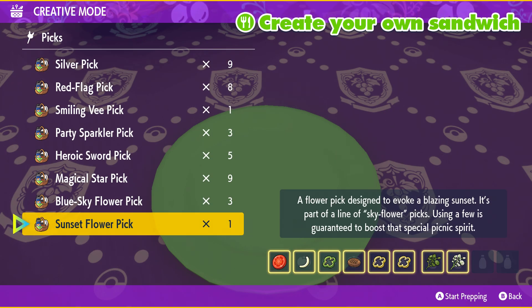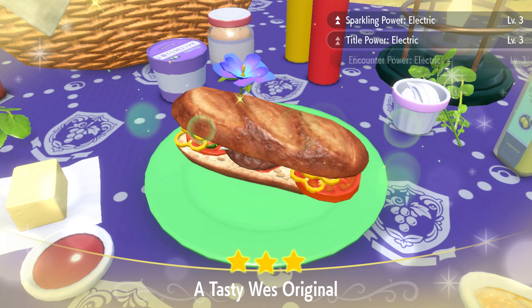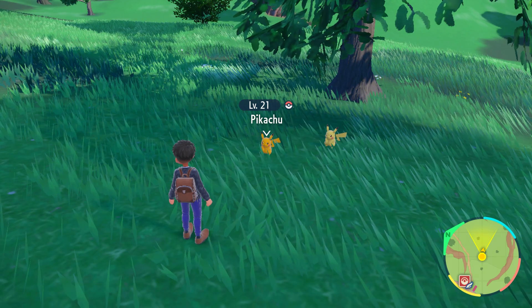Top it off with any pick of your choice, and there it is. You now have a sandwich that gives Sparkling Power Electric level 3, which boosts your shiny odds against electric type Pokemon.